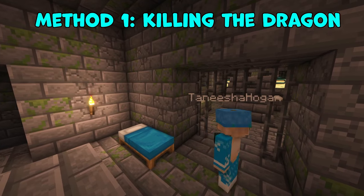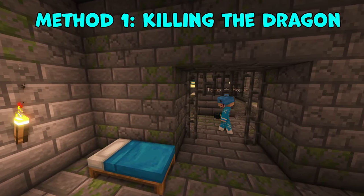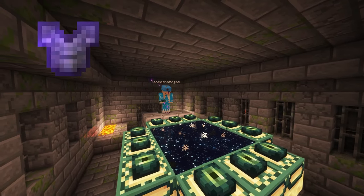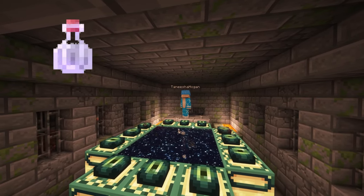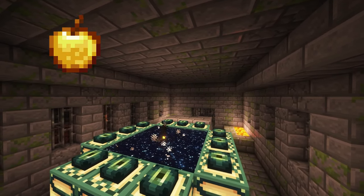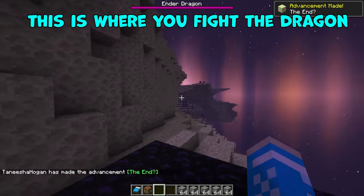Okay, so this first method requires you killing the ender dragon, so make sure you have everything you need to prepare for the fight: good weapons, armor, arrows, a few stacks of blocks, a water bucket, and a boat. Maybe even some slow falling potions and golden apples for safety.